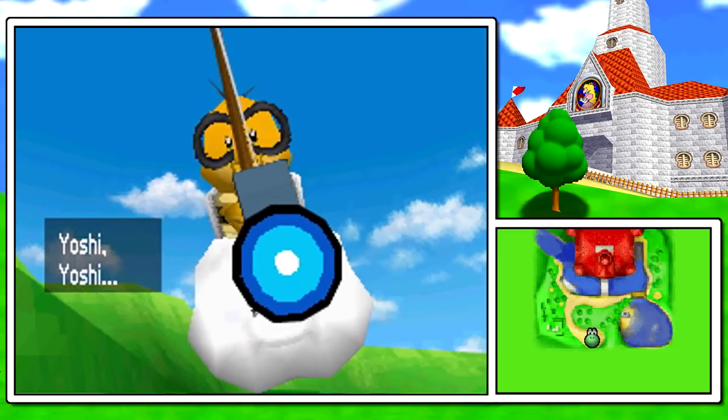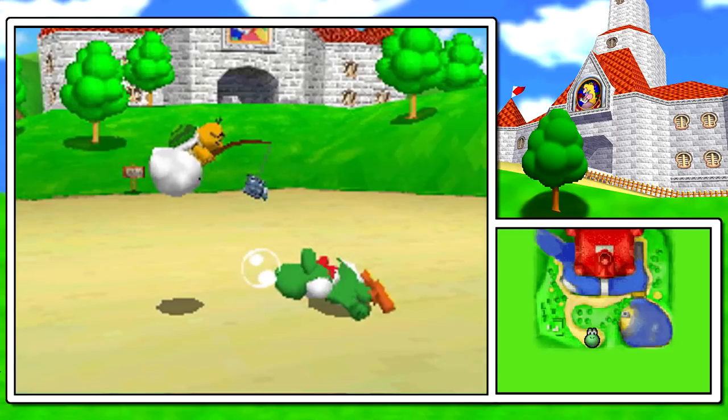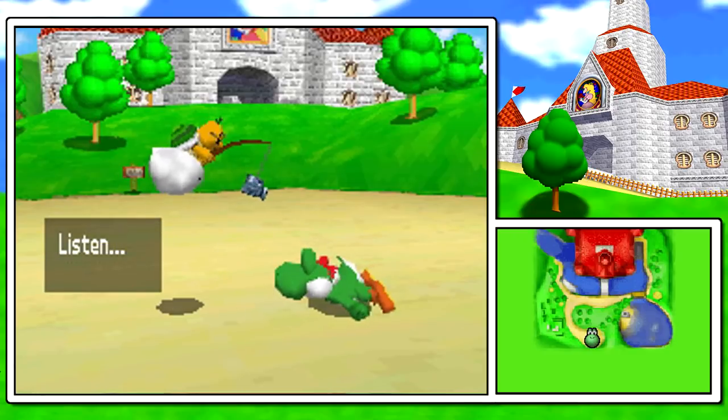I don't understand it. But Yoshi? How Yoshi got down from the top of the castle while still staying asleep, I will never know.